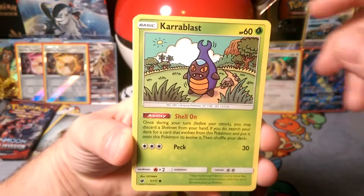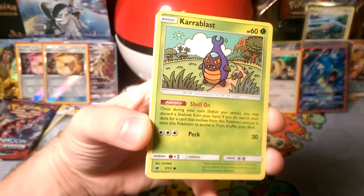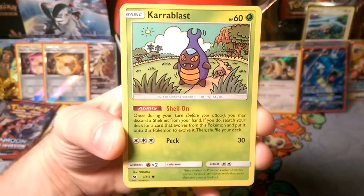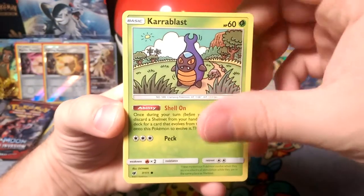We got Caroblast with Shell On — if you discard a Shellmet from your hand, you can search for Scizor and put it onto this Pokémon and evolve it. So that's a pretty good ability, you just gotta have Shellmets in your deck as well.